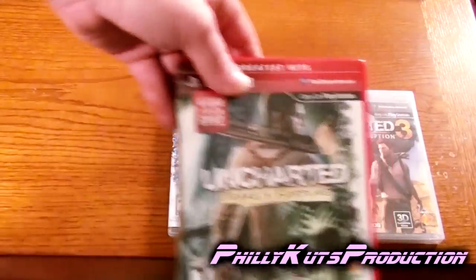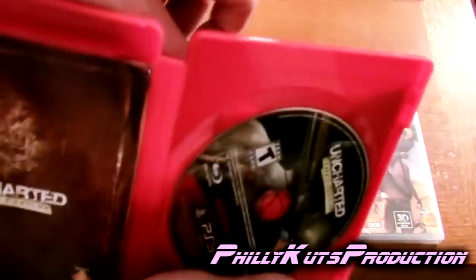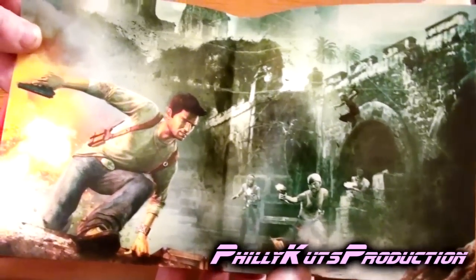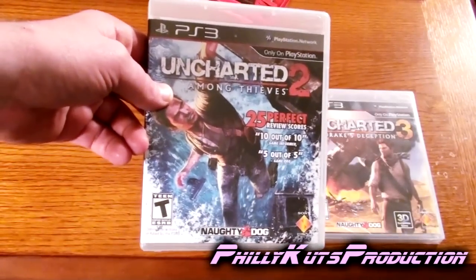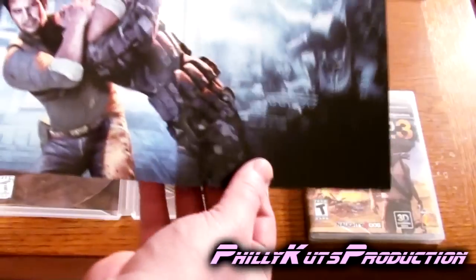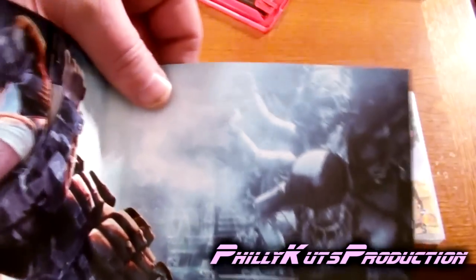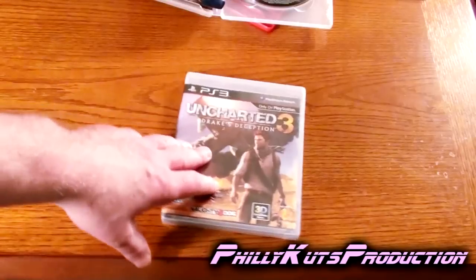Drake's Uncharted — let's take a look. This is the first one; I got the Greatest Hits edition. I love box art, so that's the box art on that one. Looks like there's a lot going on — a tunnel, a bridge or castle or something, he's jumping and going crazy, lots of explosions. Uncharted 2, one of my favorite all-time PlayStation 3 games — he's got a dude in a chokehold. There's a god there; I forget — was it in Tibet or some mountainous Asiatic country?